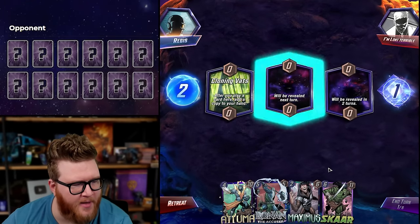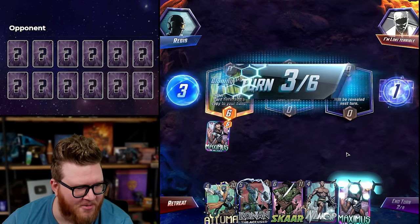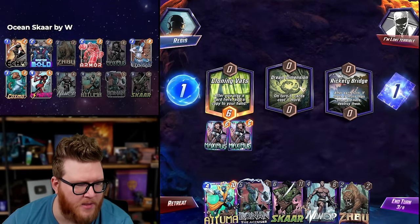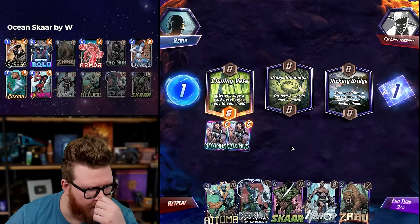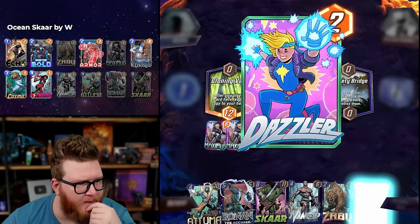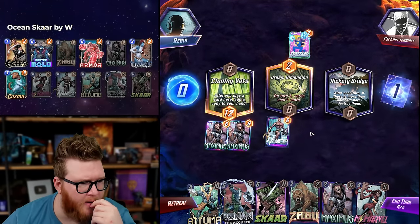Maximus — Cloning Vats is kind of fun, it's just a good cheap two-six that helps the Ronin. After that they're probably going to run out of cards, but it's fine — two sixes are great especially when we don't have anything else to do. Brickety Bridge — okay. Usually play something like Atuma there late. Does Zabu really help me here? Not for a Scar — I can play a four and a five anyway. I think we just play the Maximus honestly.